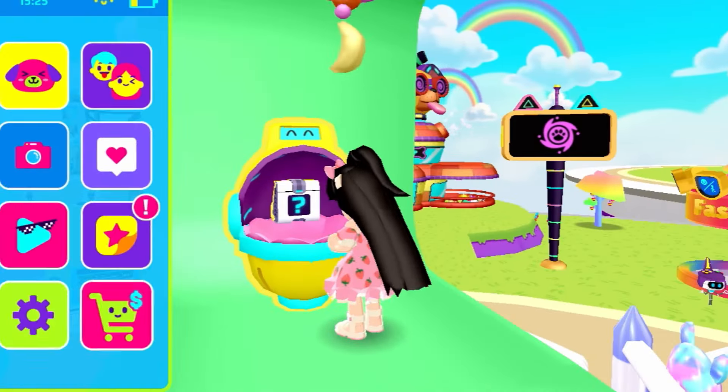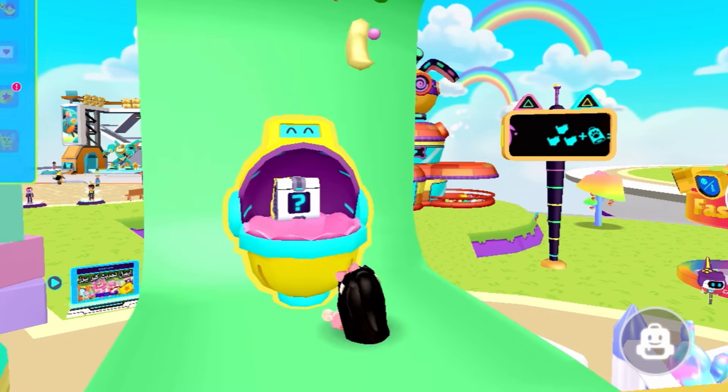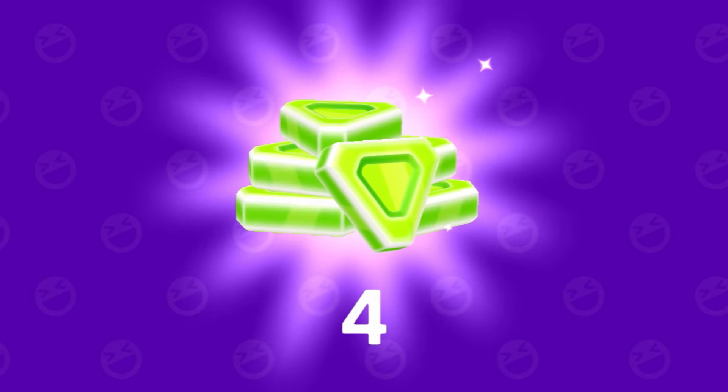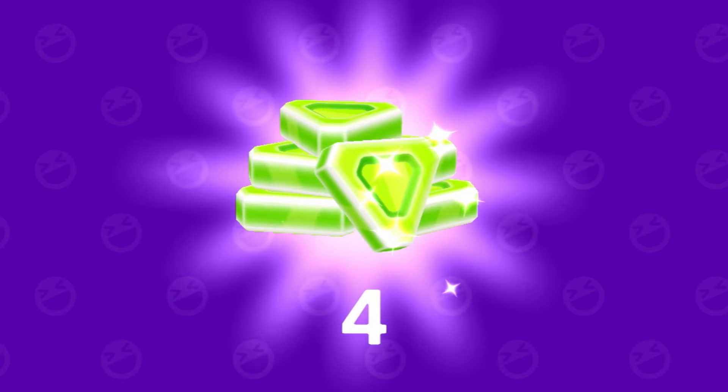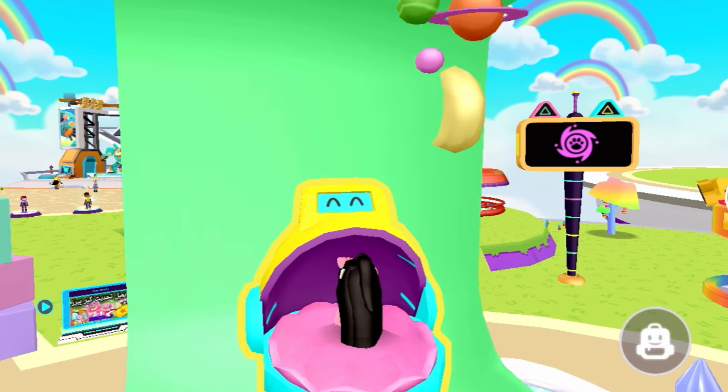If you want to get it, you should transform into baby. After that, jump and you will get it. Inside this box you will see four gems — this is a beautiful number of gems, so you should get it.